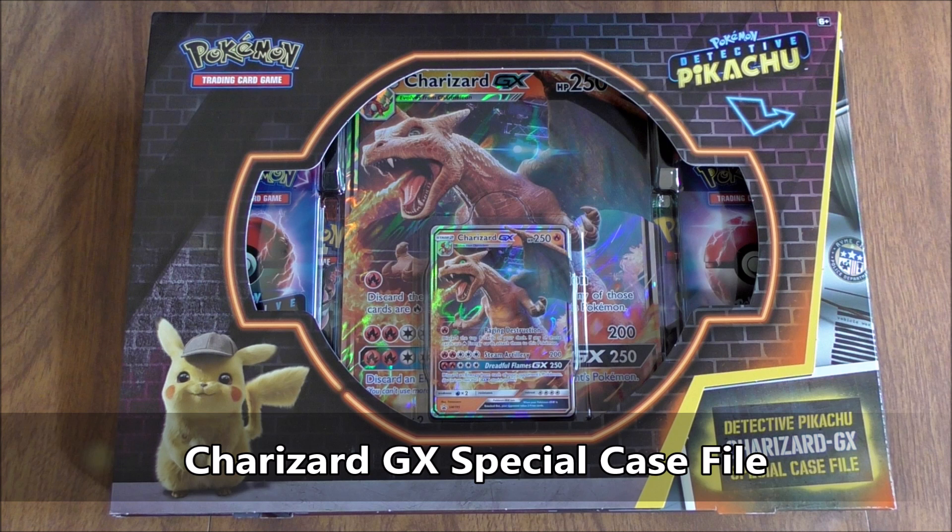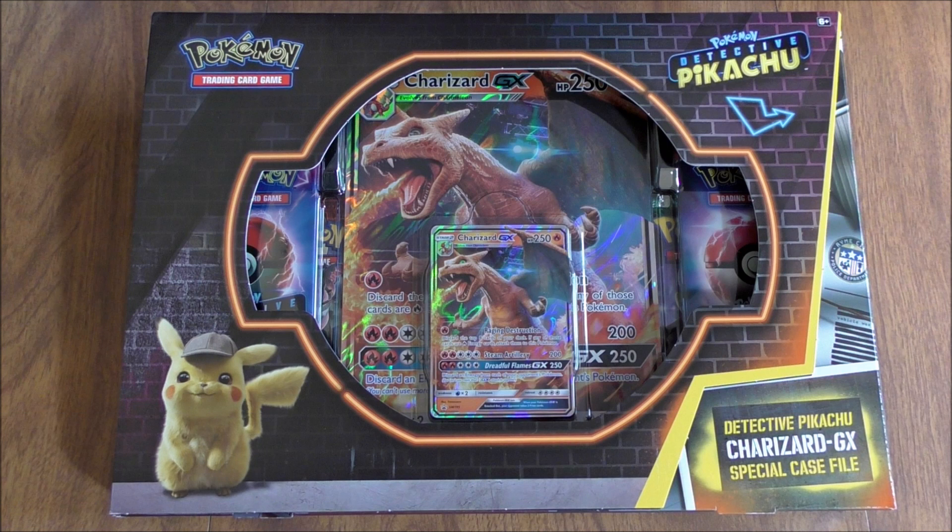This product is brand new. I did purchase it from GameStop for $19.99. Inside the box, you get an online TCG code card, a special metallic coin, a Charizard GX Blackstar promo, the same Charizard GX in oversized form, and then seven Pokemon booster packs — five Detective Pikachu and two Sun and Moon series expansions.